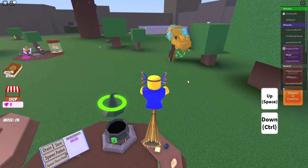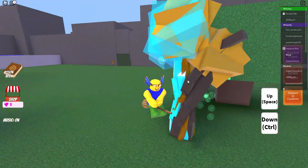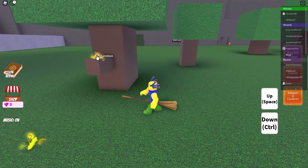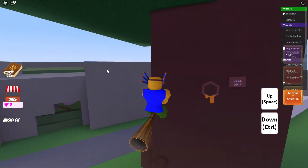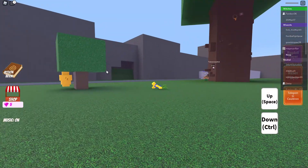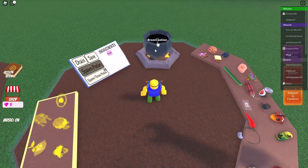How to get a chameleon is actually fairly easy. The chameleon is right on this tree branch — you should grab that. If you try to go in and you are not a bee, then you die.